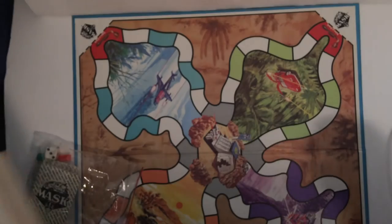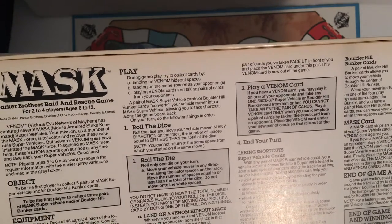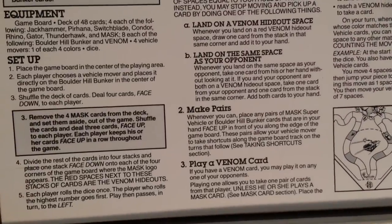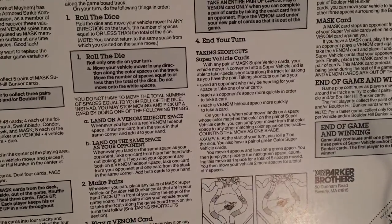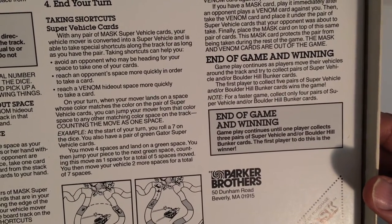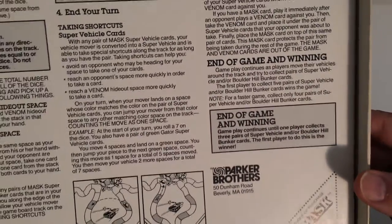During gameplay, try to collect a card by landing on Venom hideout spaces. You can also play Venom cards on opponents and take pairs of cards from them, unless they play a M.A.S.K. card to block it. Gameplay continues with players moving their vehicles around the track collecting pairs. For a faster game, collect only four pairs, or even three. First player to collect five pairs wins.